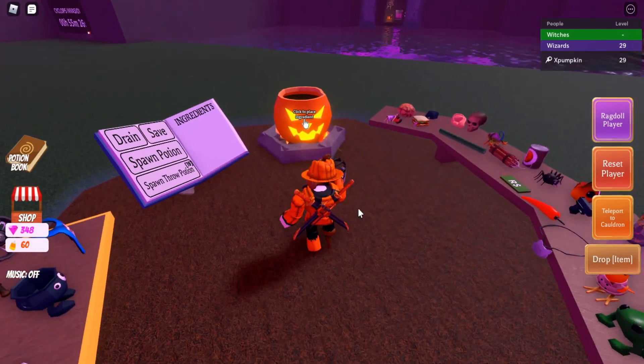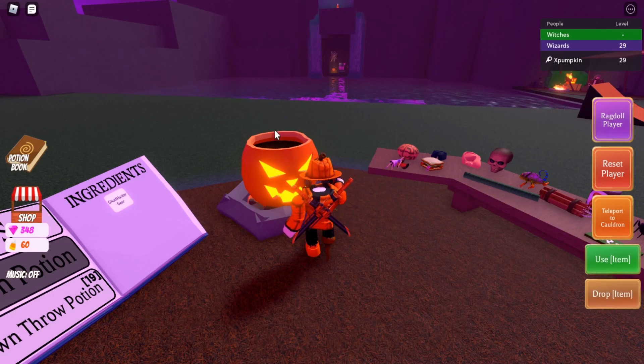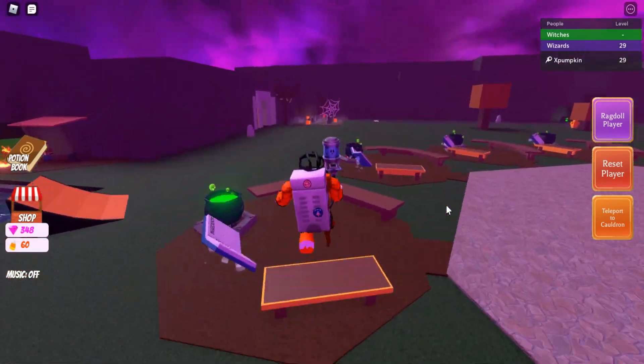Once he gives you the ingredient, teleport back to your cauldron, place the ingredient in, and create a potion. This potion is going to allow you to see ghosts — there's a ghost over here that I can now see.